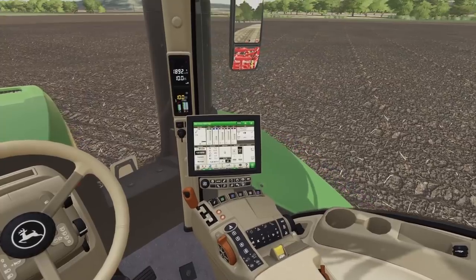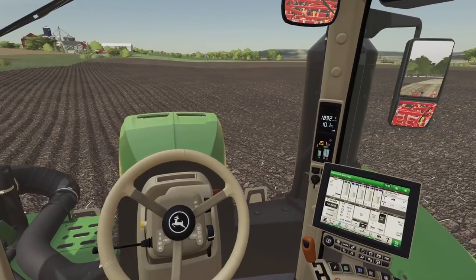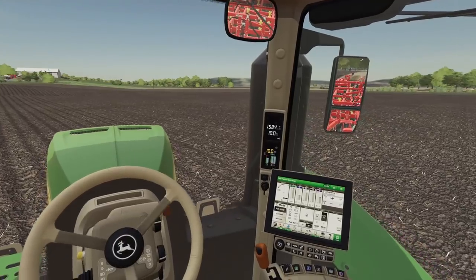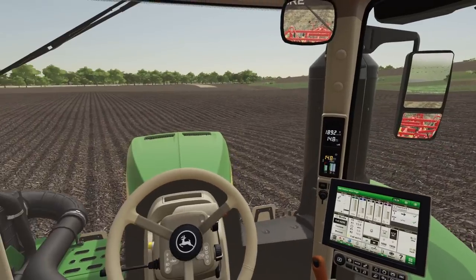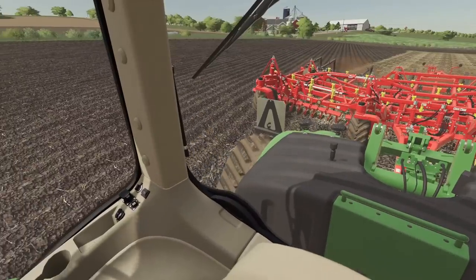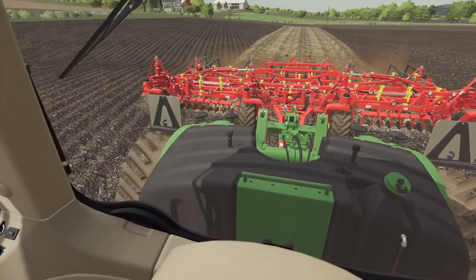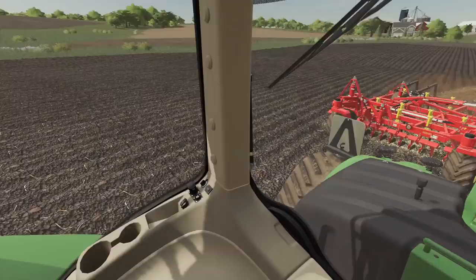I'm gonna program this in — basically skip some rows. So I'm gonna go up, have to go up ways, and then come back down, skipping some rows here. Starting down, doing another row. We're gonna skip some rows and come back, just because we're driving this big articulated tractor — it's kinda hard turning with this cultivator. They like to call it the soil pillow maker.